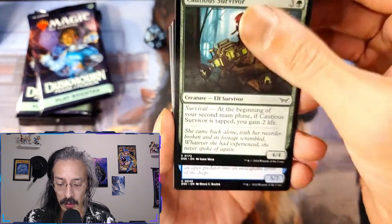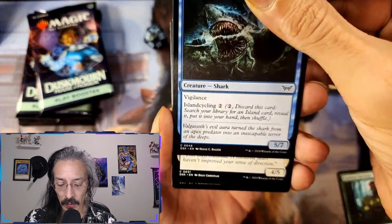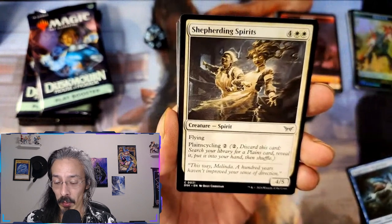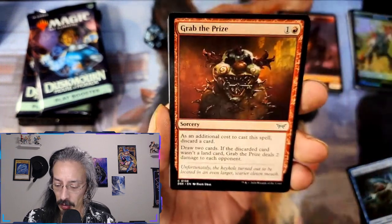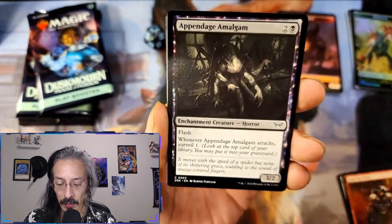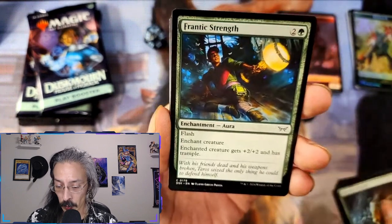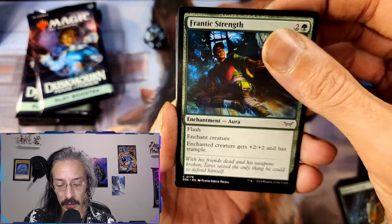Cautious Survivor — you know, the person at the end of the movie, probably the only one that really survives. Dagger Mom Megalodon — Valgavoth's evil aura turned the shark from an apex predator to an inescapable terror of the deep. No Ahab for that one. Shepherding Spirits — flying, flying, cycling. Grab the Prize — an additional cost to cast this spell: discard a card, draw two cards. The Appendage Amalgam — I believe this is the one we got in the hollow at the end of the first pack. Manifest Dread — top two cards of your library, one on the battlefield face down, two-two, give it morph basically.